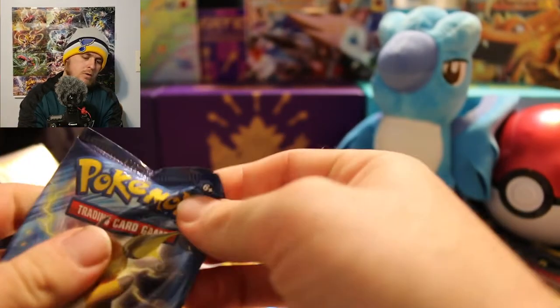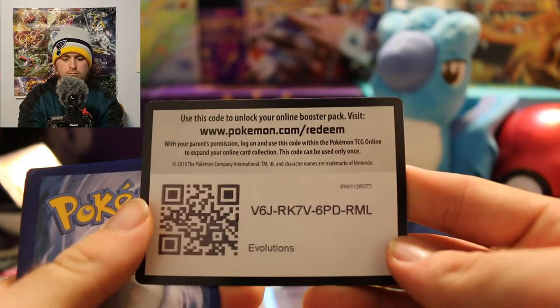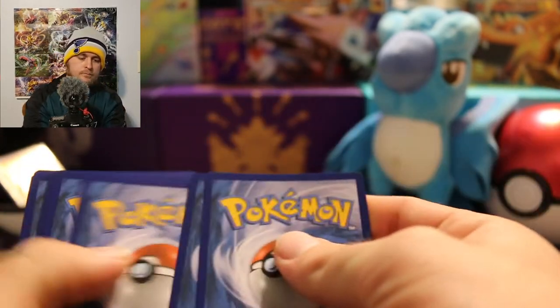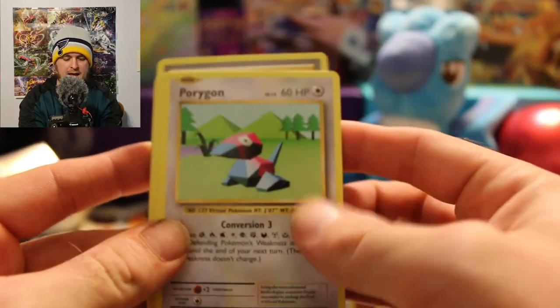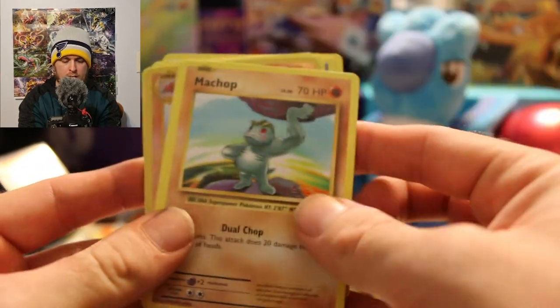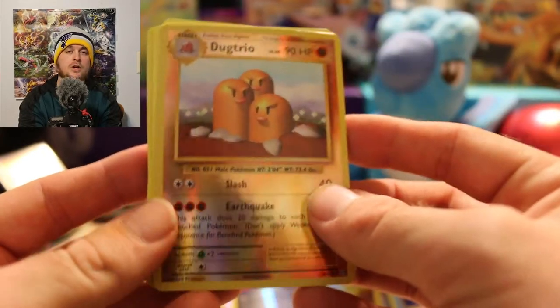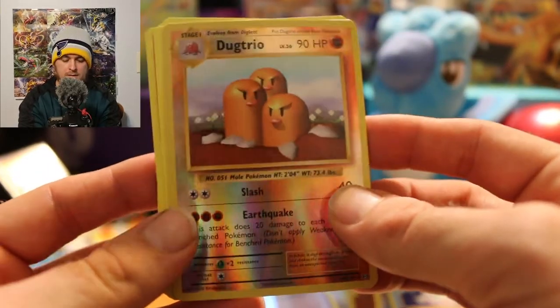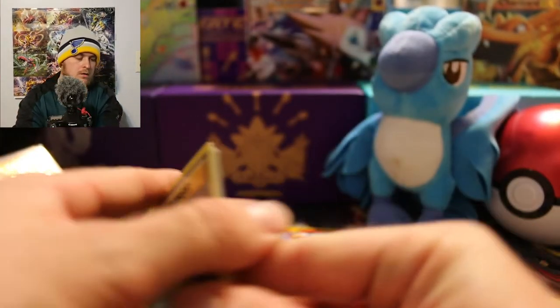Pack number five — let's keep the good trend going. There's your code. We got a Full Heal trainer, another Porygon, Pokedex trainer, Water Energy, Growlithe, Machop, Voltorb, Diglett, reverse hollow Dugtrio right after the Diglett — that's funny — and the rare is a Starmie. Okay, keeping the trend up.